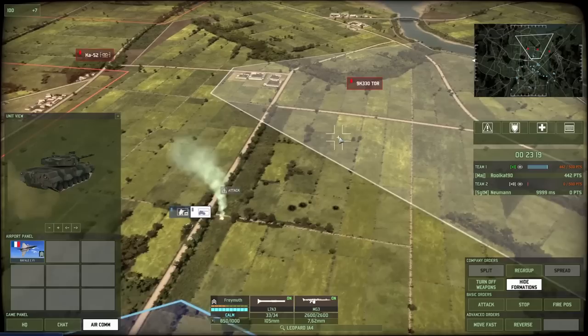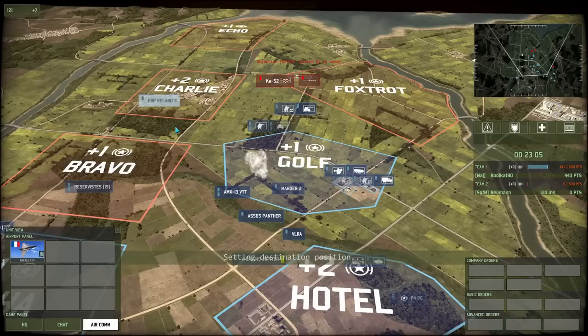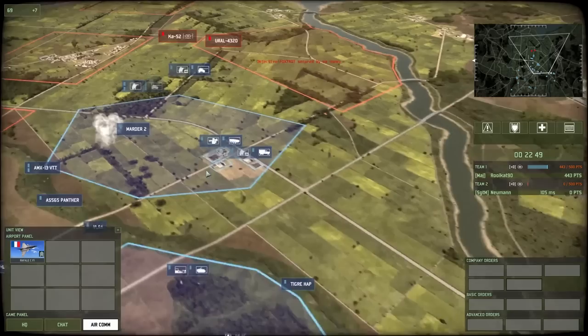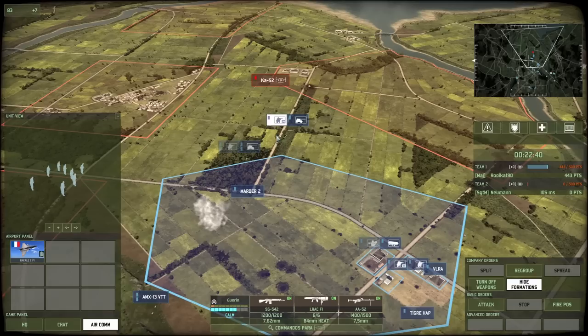Now my Leopard is chasing a Tor, and for some reason it can just about get a good line of fire and then it can't — it's the tree line. The shot very narrowly misses the Tor. Now the Ka-52 is trying to get involved and I don't have any anti-air. I do have a Crotale coming in, but it's a bit late. I need to defend that flank where the Crotale is coming in, because that Scraget can make a whole bunch of holes in the side of the Crotale very quickly. Let's bring a couple of Legionnaires to secure that flank and maybe push back there later — trying to think ahead about what would make my life easier.